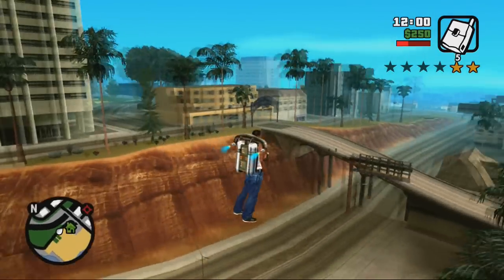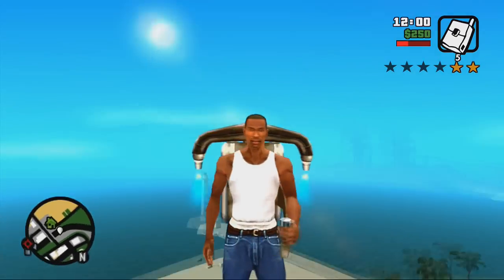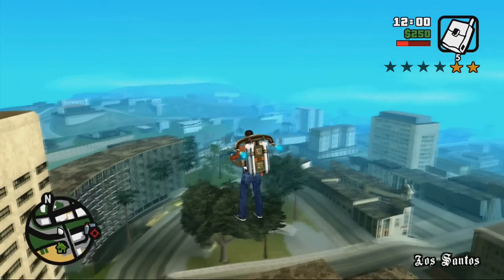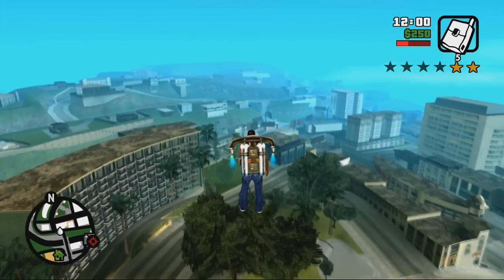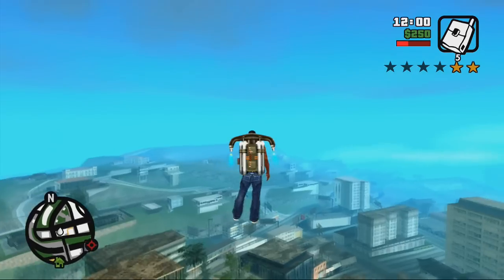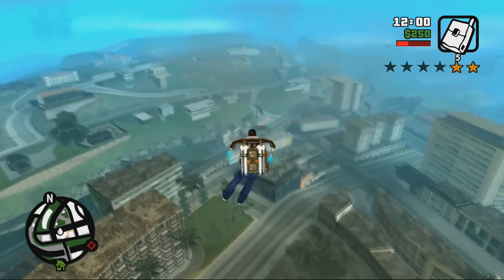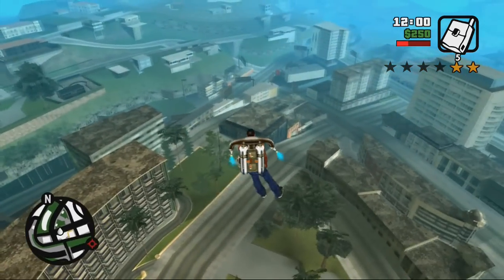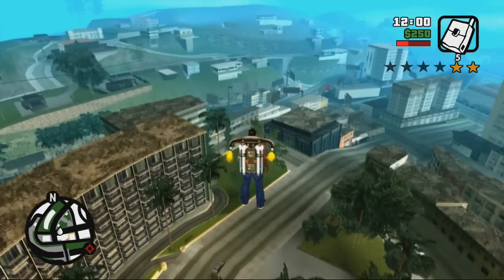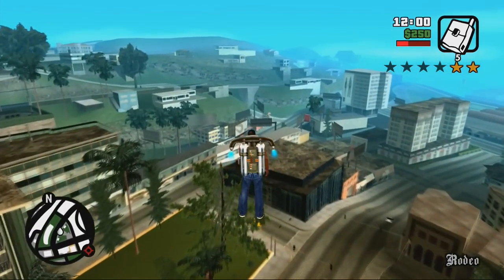Number 2: the Jetpack. Controversial for its name on whether it should be known as a vehicle or not, you can still use this to travel across the map whether you're in the air or on land. The Jetpack has been the most controversial vehicle ever since the release of Grand Theft Auto V, with easter eggs in the latest edition hinting at its return in San Andreas. This vehicle is by far the favourite and top-rated vehicle in the whole series, and there's no doubt the Jetpack has to come in at number 2.